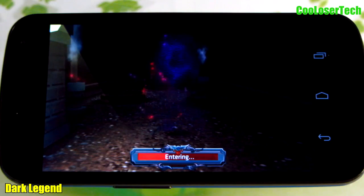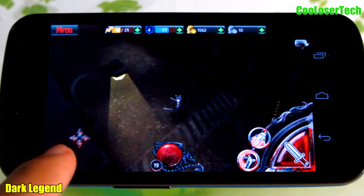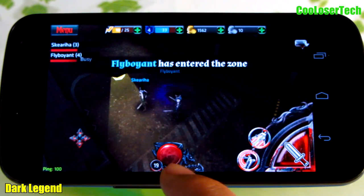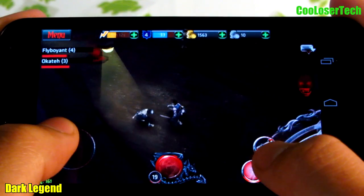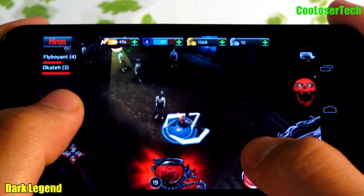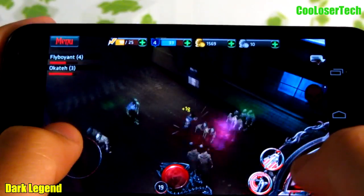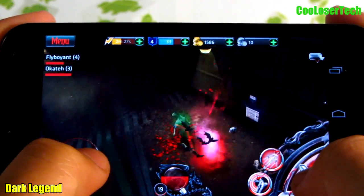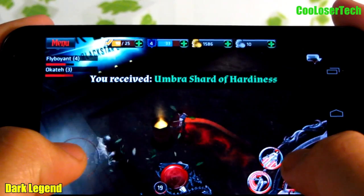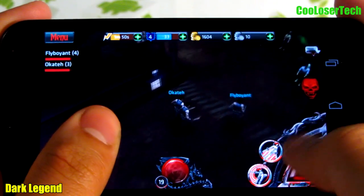Here we go into the multiplayer action. Here's my cursor to move my guy, here's another real-time player, and there are my action buttons. I can slice enemies, collect money, collect different things. There's a special move — when you see the mouth open, he goes into crazy vampire mode. Keep advancing as you play with other players.